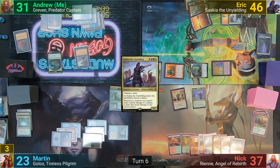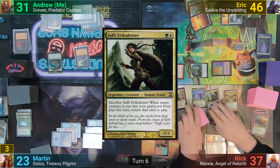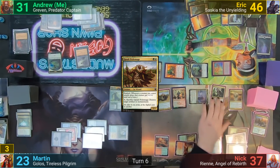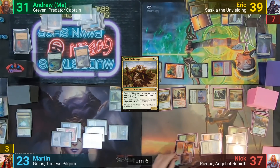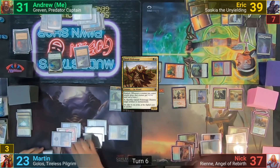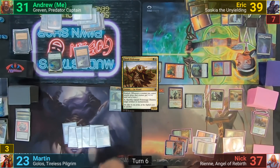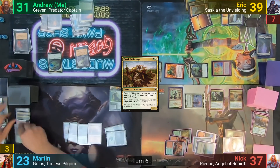Nick untaps and plays a land. He casts Mirari's Wake, follows up by casting Safi, Eric's daughter, and then the Kwazali Pride Mage he returned to hand earlier. He moves to combat and swings at Eric for seven. He then sacrifices the Pride Mage to destroy Martin's Felwar Stone, returning it to hand at end of turn thanks to Rhian. Martin's turn is fairly uneventful — he untaps, plays a Mountain, and cracks the Krosan Verge to find a Forest and a Plains before passing to me.